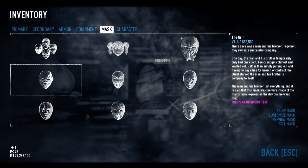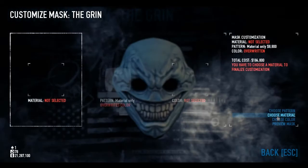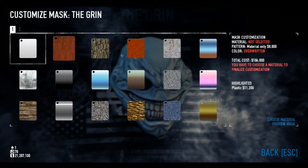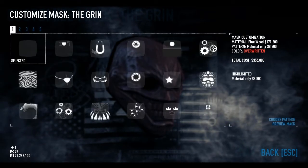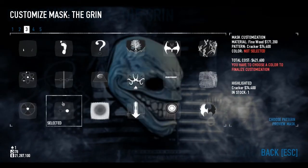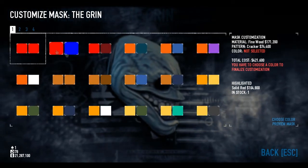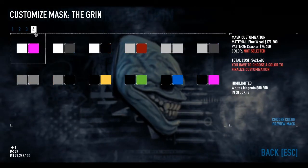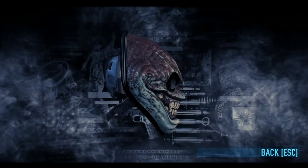Today we're going to be doing a personal favourite of mine that I thought up: Madness, as you've seen from the title. So for the material, we want Fine Wood. For the pattern, Cracker. Cracker has a really cool under effect which doesn't immediately appear on the pattern screen. And finally the good old favourite, grey and black, for the eyes.